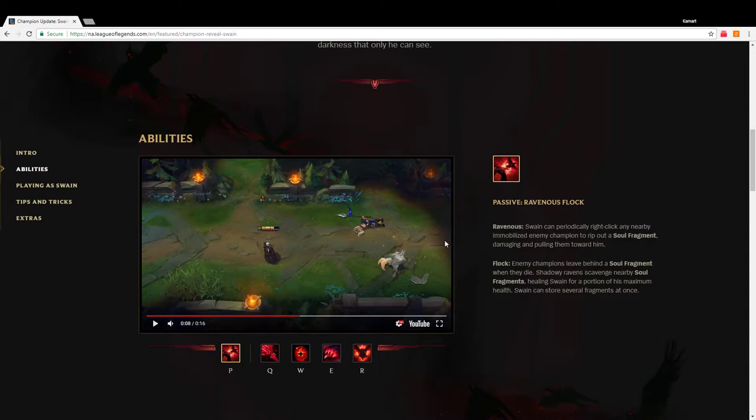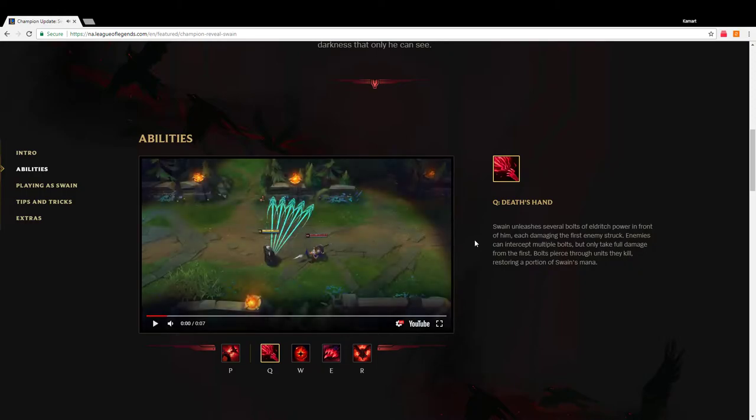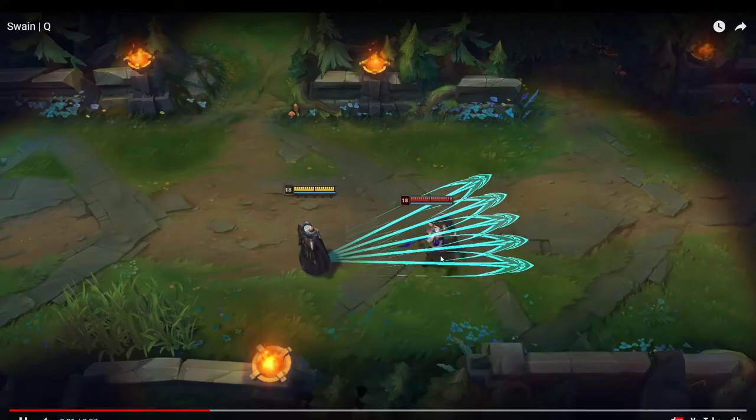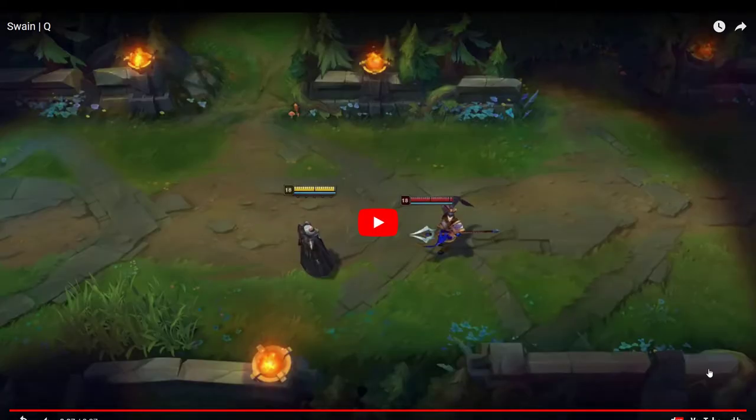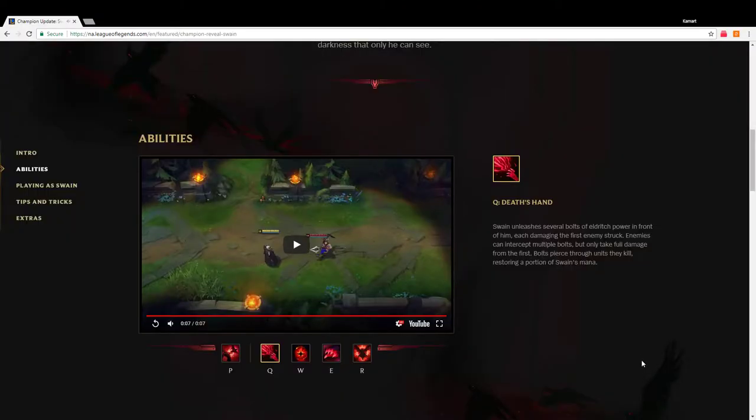His Q is Death's Hand. Swain unleashes several bolts of eldritch power in front of him, each damaging the first enemy struck. Enemies can intercept multiple bolts but only take full damage from the first. Bolts pierce through units they kill, restoring a portion of Swain's mana. I'm not exactly sure about the intercept mechanic — it looks like more than one is hitting — maybe it's just because he's that close and aiming. But yeah, that's his Q.